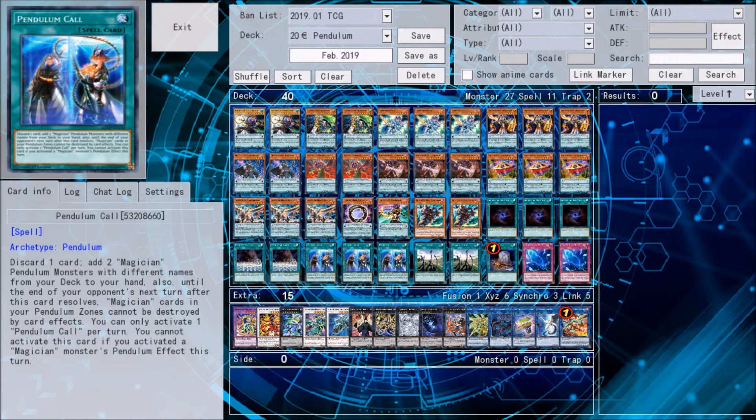Now let me briefly go over the Extra Deck. The Extra Deck is very flexible. I built it so you can lay down reasonably good Pendulum boards, but you can of course fill it depending on what Rank 4 Xyz you personally own. If you have Korn Gorgon, Gagaga Cowboy, or any normal Rank 4 Xyz, you can put those in. It's just a template — the Extra Deck is the most variable part.